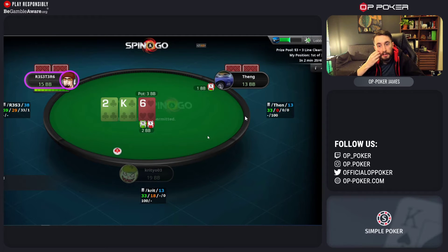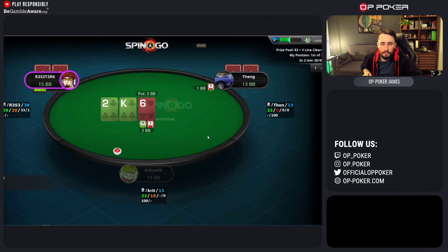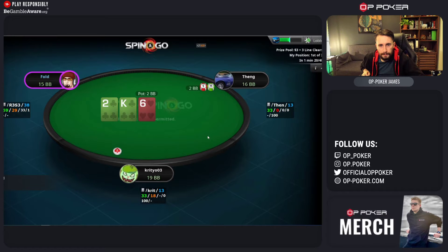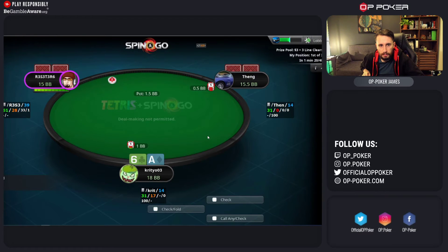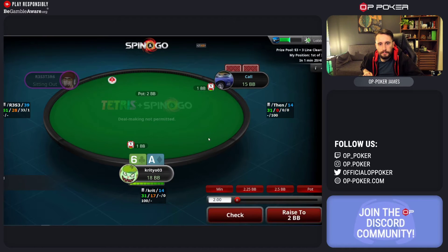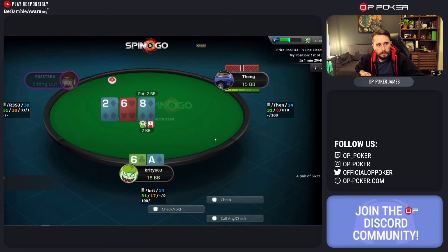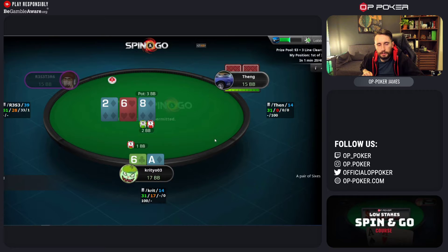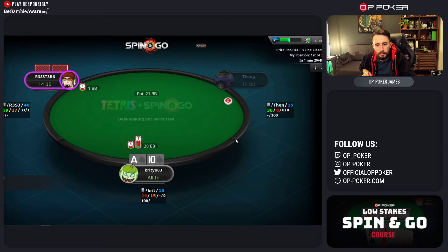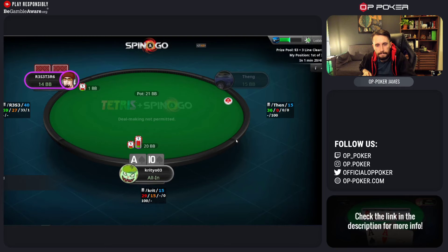I haven't seen too much of Feng yet. They haven't been particularly aggressive, but it's been a small sample. Ace-6 - okay, this could get interesting. Against the limp, you can shove - shoving is an option or checking to see a flop, both are fair options. I wouldn't be raising non-all-in with a hand like that personally.